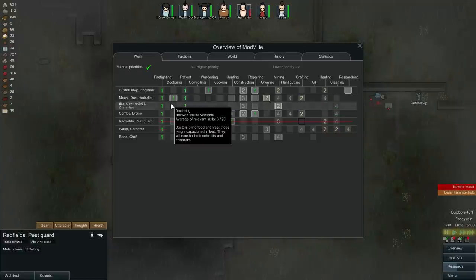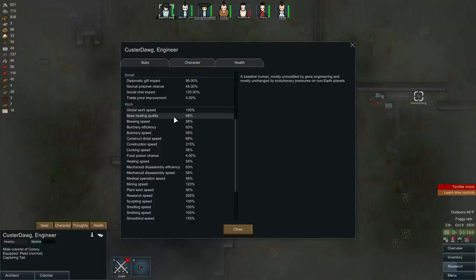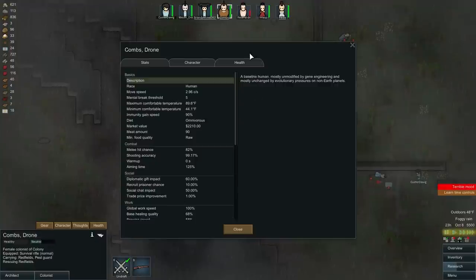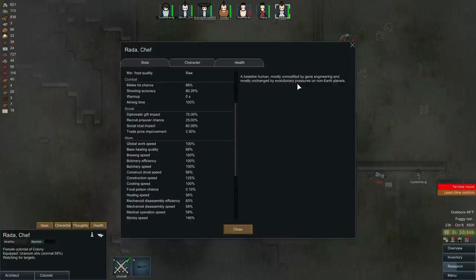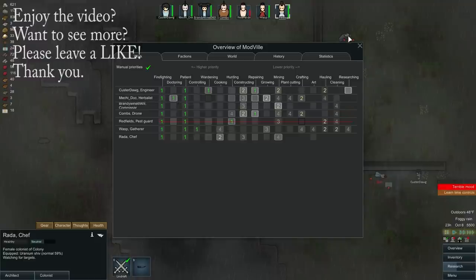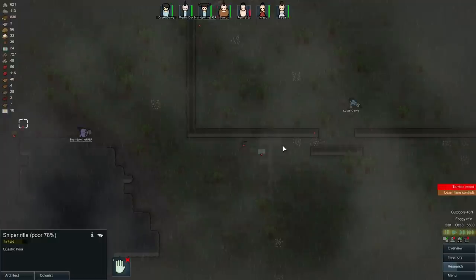Three out of twenty medicine skill — oh my god, they all suck. Custer is at 68, Combs is at 68, Wasp is at 37, Rada is at 68. So 68 seems to be the basic line for healing. We could make Custer a doctor as well, although I don't want him healing since he doesn't heal as well as Mechie. But Mechie might have a hard time healing everybody. Brandywine, capture him! Alright guys, my timer just went off — that's it for Episode 11. We'll see you next time for Episode 12. Until then, take it easy.